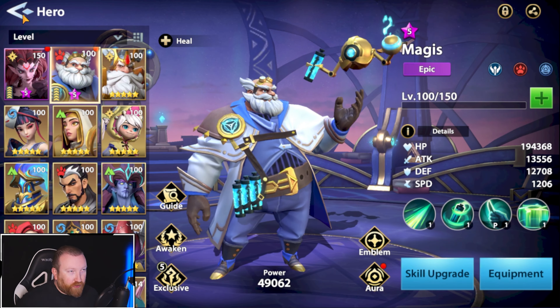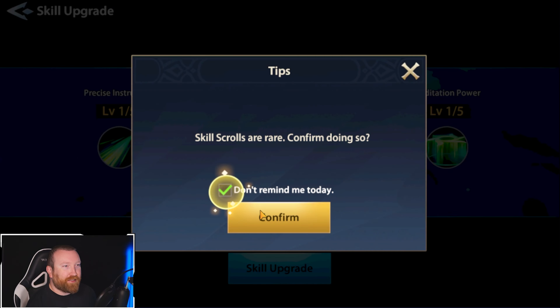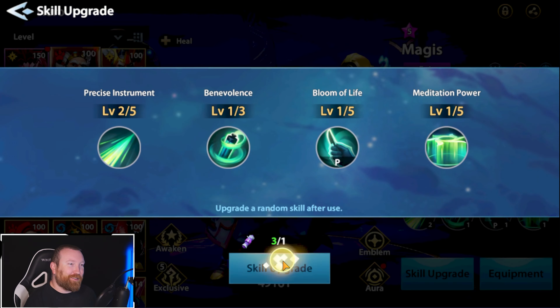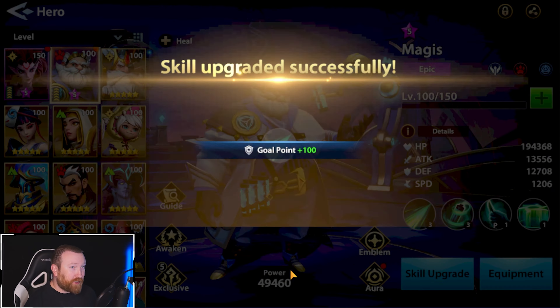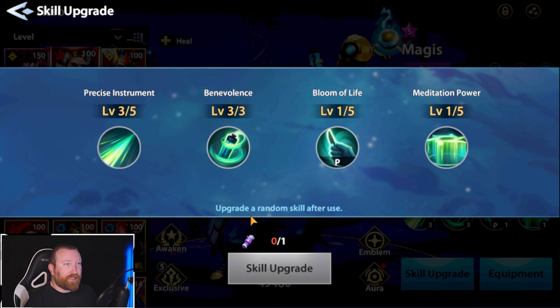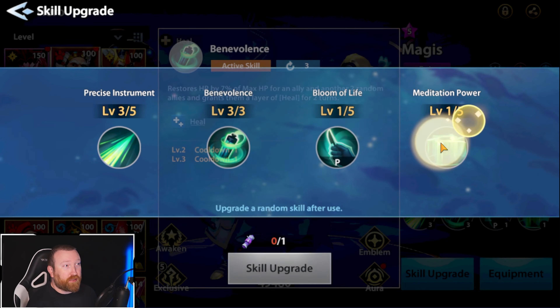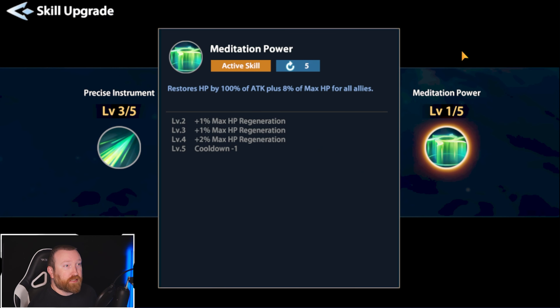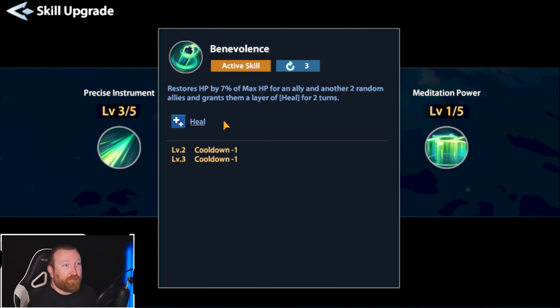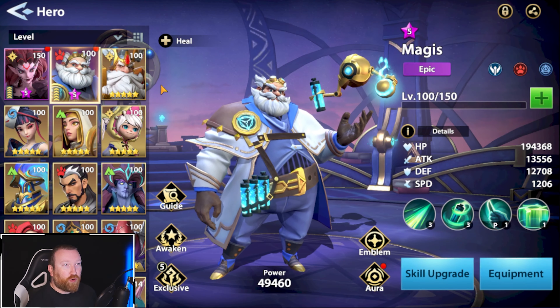We're going to save the remaining resources because those are going to go to someone else. Skill upgrade is a little rough right now because we just used 30 of them on Lucifer, which in retrospect was a mistake, but it won't take long to grind back. We got this one really low, which is actually really solid — we need about ten more skill scrolls.